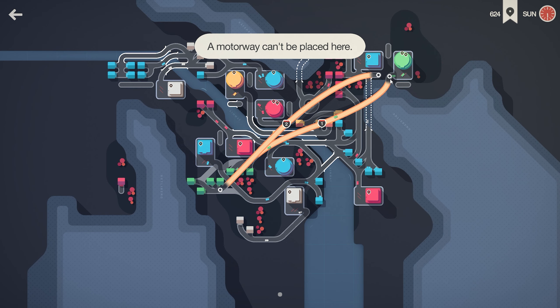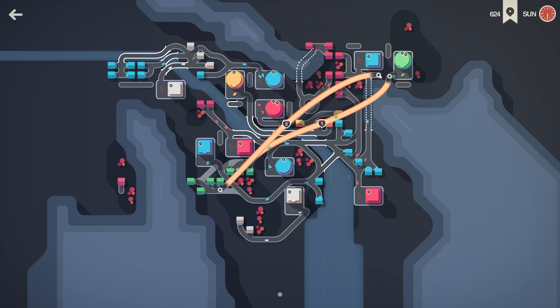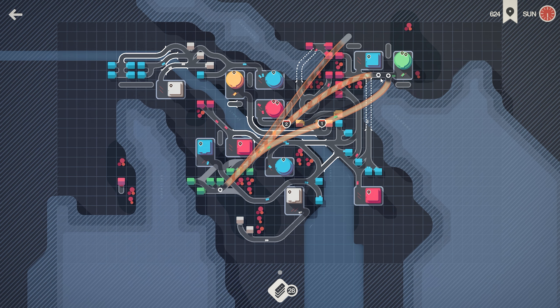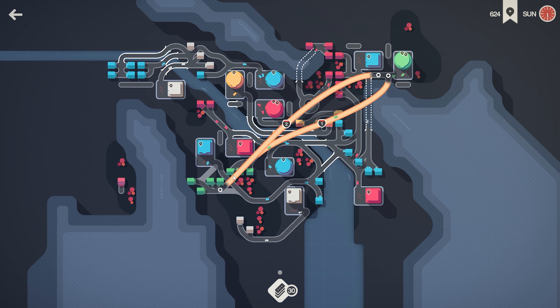One thing I can do is first do this and then do that, and this way the highway isn't broken down. Keep that in mind - if you need to move it, just move the one that is disconnected and then it won't be broken down.